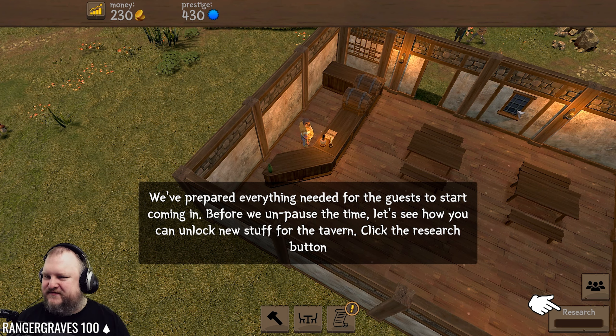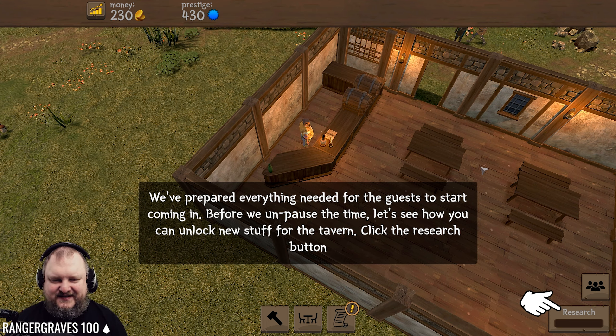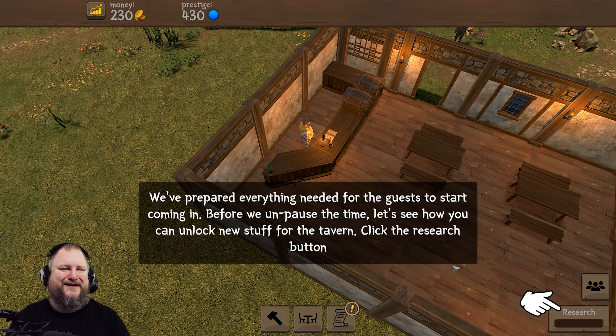EJW wants me to kill some deer and hawks for food - no, they will be pre-killed. We've prepared everything needed for guests to start coming in. Before we unpause the time, let's see how we can unlock new stuff. Click the research button - we can do tavern research! If I spike the beer with a little bit of salt, people will drink more. Upgrades are researched by serving different types of guests. For the kitchen, we need to serve 25 common guests.